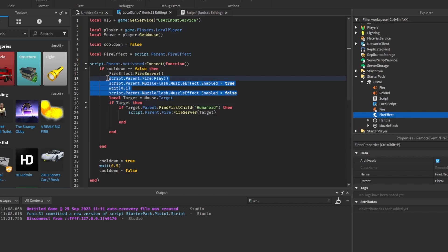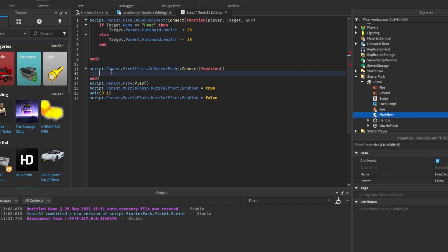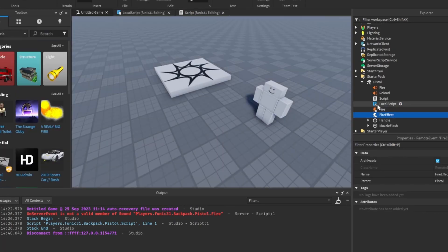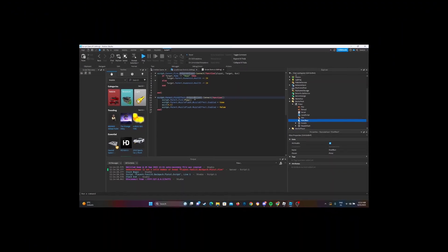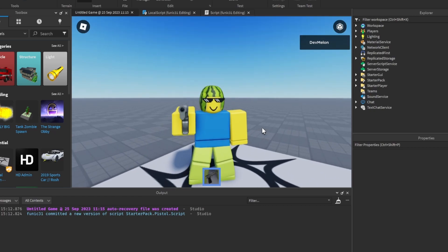I'm going to select this, Ctrl+X to cut it, go back to the script and paste it here. Now I'm going to do `script.Parent.FireEffect.OnServerEvent:Connect(function)` and paste this in. We also need `WaitForChild('FireEffect')`. I realized the problem — the sound here needs to be renamed to `FireSound` because it was being mistaken for the remote event. So make sure your sound and your remote event have different names, otherwise the script will get confused.